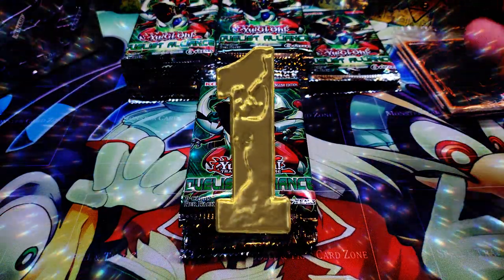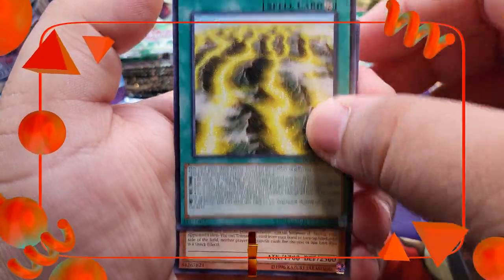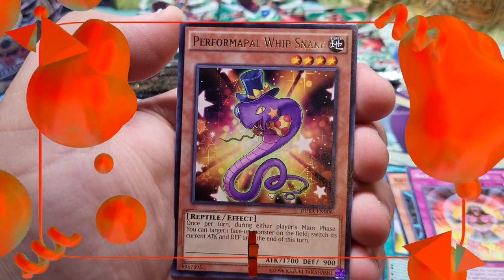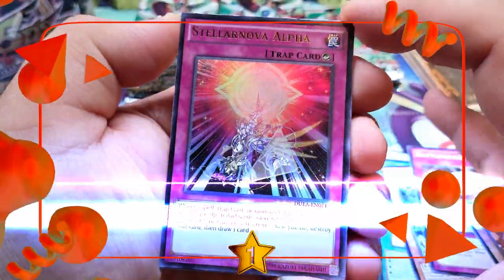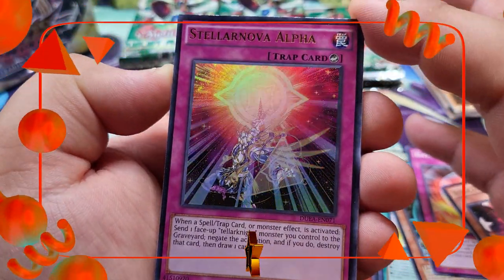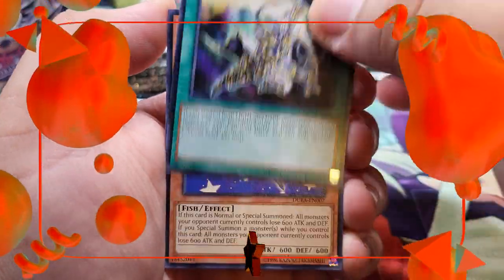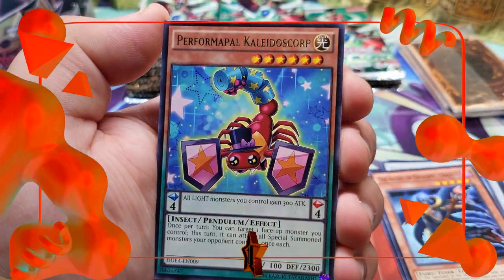We start off with number 58 Burner Visor, Yang Zing Prana, Artifact Lancea, Battleguard Rage, and a rare Performapal Whip Snake. Checking the back — we got an ultra rare Satellaknight Nova Alpha! Beautiful card. This card back in Duelist Alliance format was absolutely great for Satellaknights. I can't believe we pulled it for winner number one — we're starting off absolutely hot! Next we got Performapal Kaleidoscorp and unfortunately a Performapal Skeeter Skimmer.